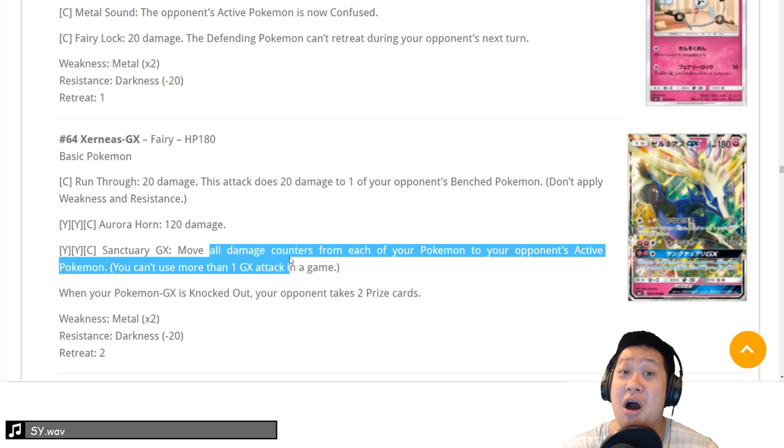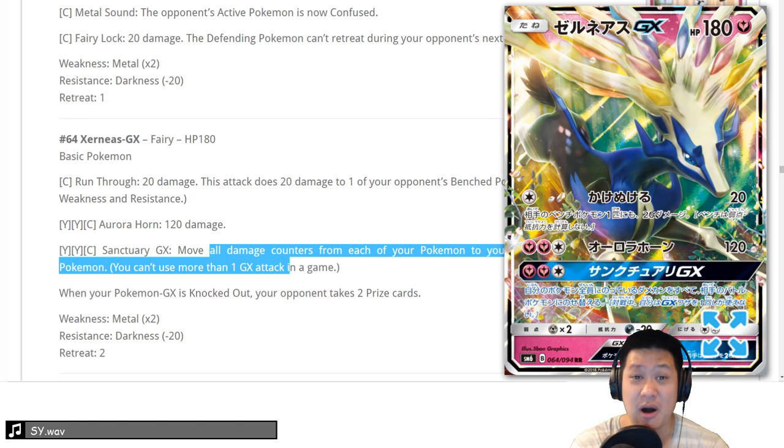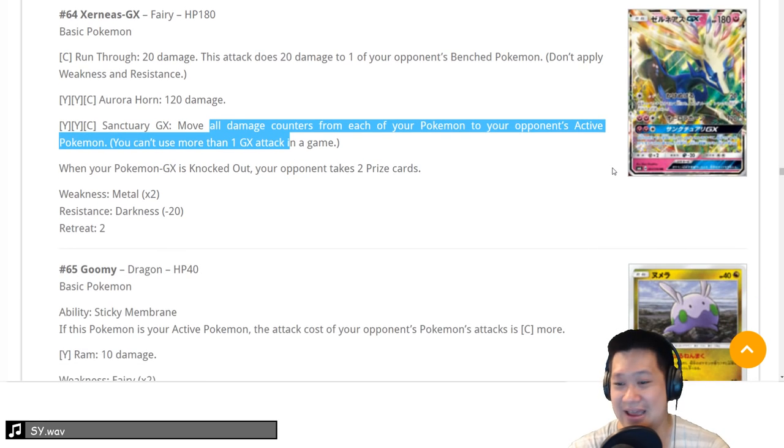Xerneas GX — Sanctuary GX: move all damage counters from all your Pokemon onto the active. So if you have Pokemon halfway dead that you've been retreating, you can use this GX to heal them all and get a KO. If you successfully pull that off, it would be amazing — but the reliability from experience looks somewhere like a 2. It's going to be very hard, especially against Buzzwole one-shotting everything. You're not going to survive long enough to use Sanctuary. The numbers are just outrageous these days.